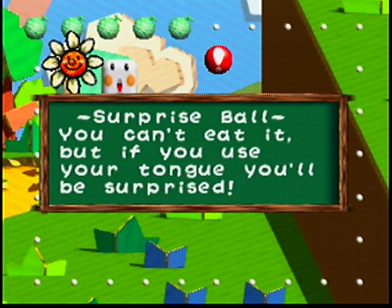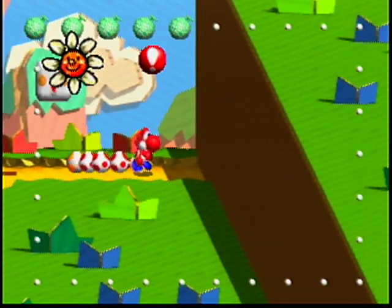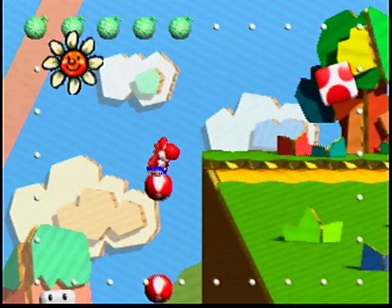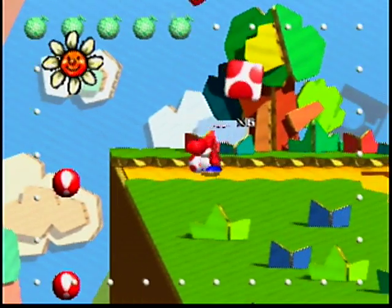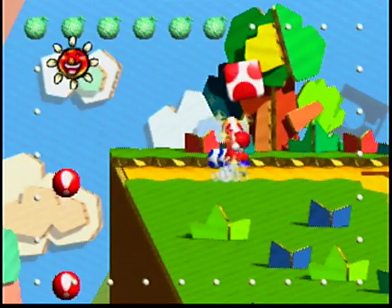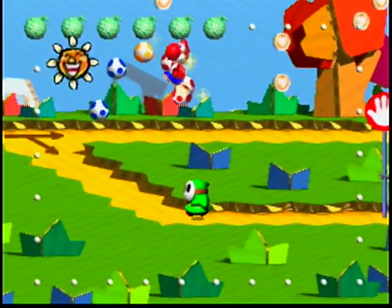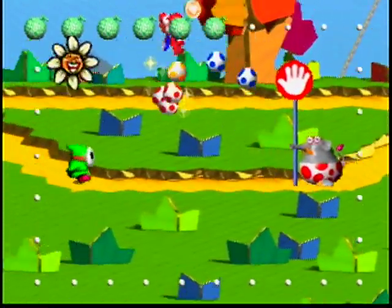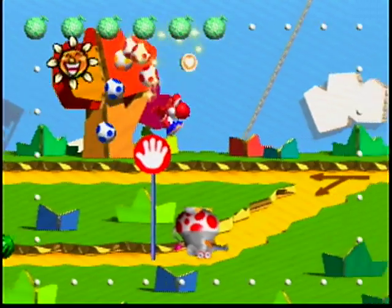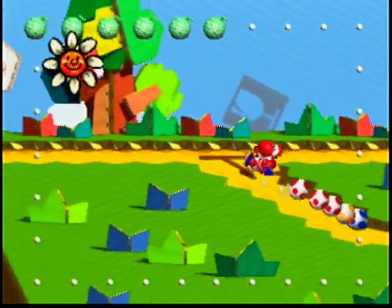Surprise ball — you can't eat it, but if you use your tongue, you'll be surprised. Level 1-2 was called Surprise. You can use your tongue to grab stuff and platform like in Super Mario Galaxy 2. And we get a melon there, and because we got enough fruit, one of these hearts to make us super happy appears. So we'll try to get these coins, even though they don't really matter. Those coins disappeared because we're no longer super happy.